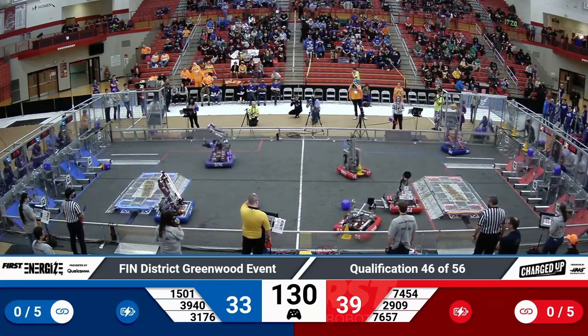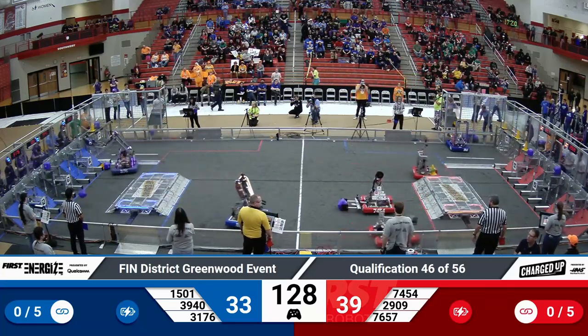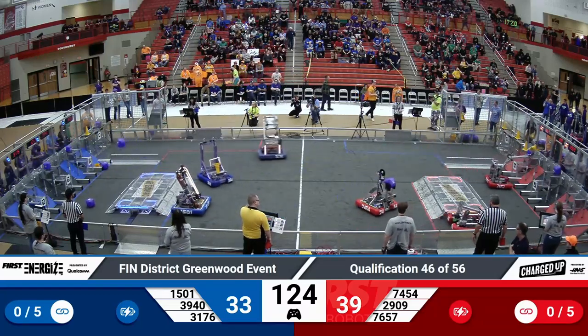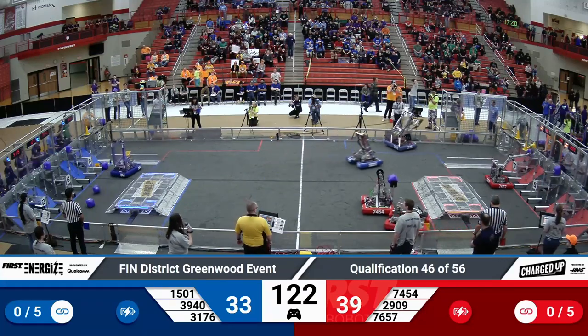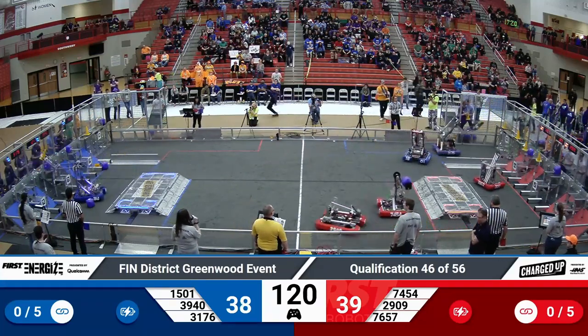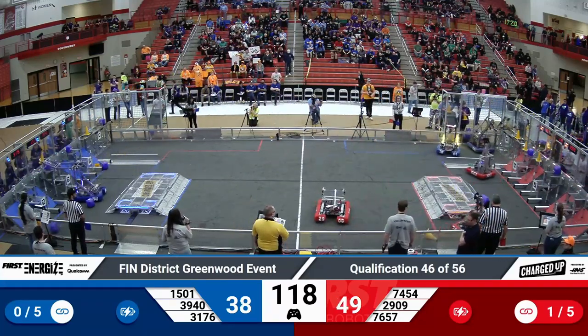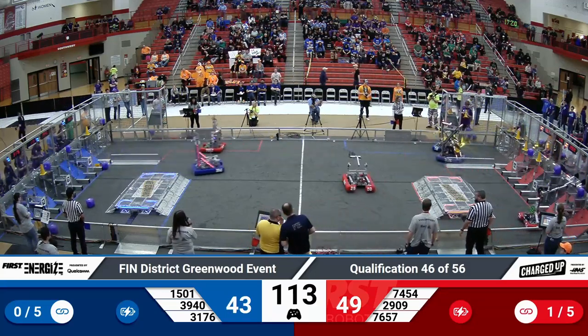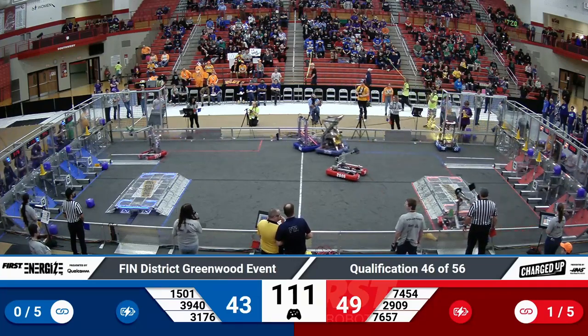It looks like 7657 is going straight for a cone on the grid. And 3176 has scored a cube right away on that top-node. 7657 is going for that cube on that high-node, and they're successful with that. 3940 has also placed a cube on the high-node, gaining the blue alliance five points.